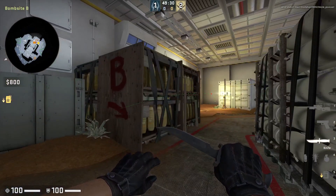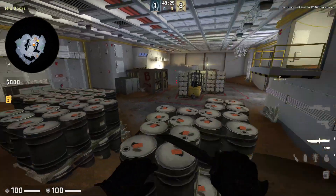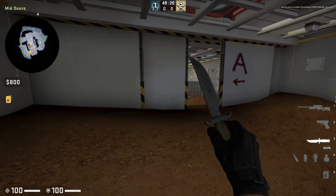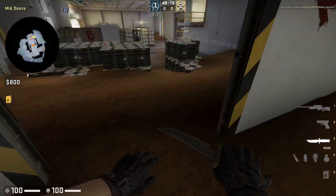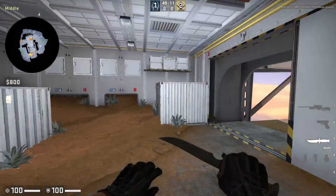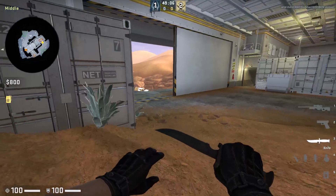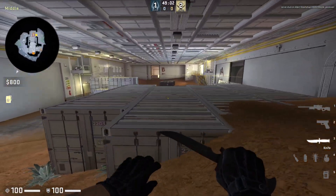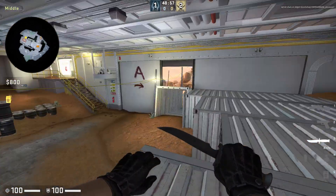I guess that's the B-bomb site in a nutshell. One smoke kind of neutralizes the op threat from the upper area, so that would result in a lot of spams probably. You could probably accompany that with some flashes, and obviously if you end up pinching with mid, anybody who's standing over here trying to support has to worry about a backstab play. It's worth noting that in middle, if you take control of this area, you can run up into this high ground and see into the B-bomb site yourself as the terrorists, so any defenders over here are in a really weird position.